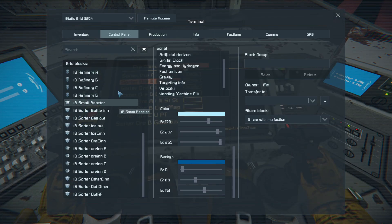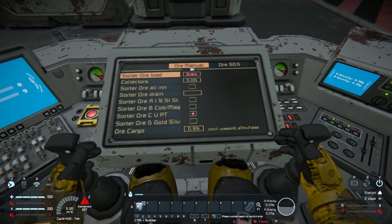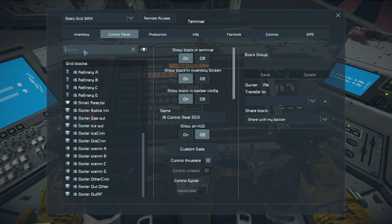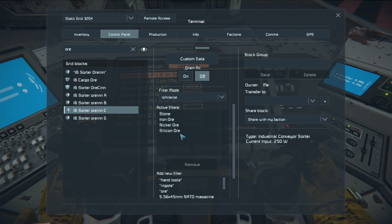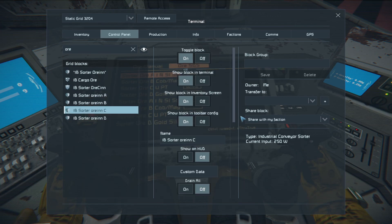I change this and need to recompile. Now the one sorter I'm controlling is set to uranium-platinum. Now I'm going to switch it to stone, iron, and silicon. When I go to my sorter number C, you can see it now gets the same settings as the original, like sorter number one.